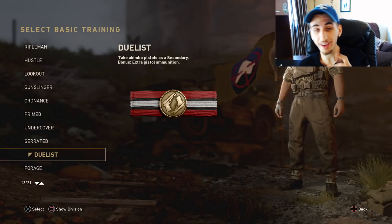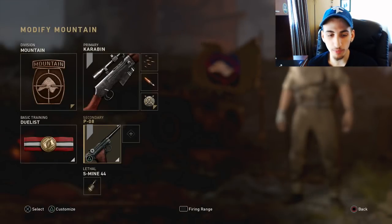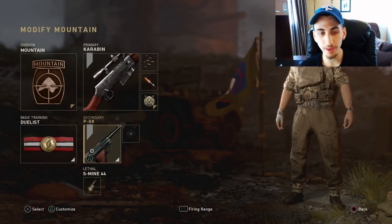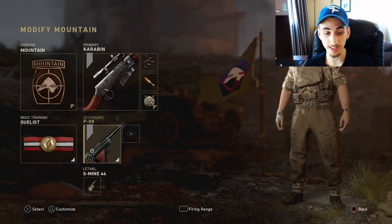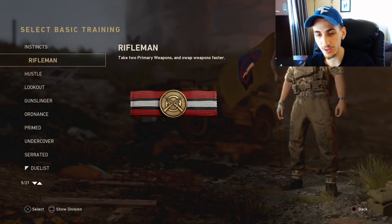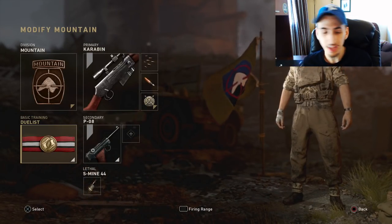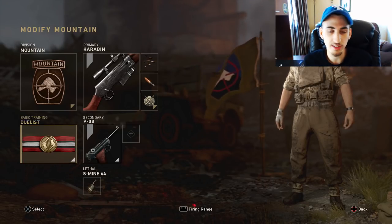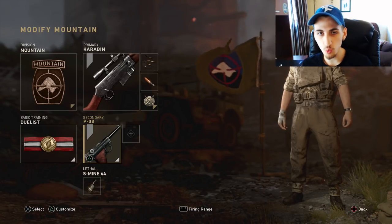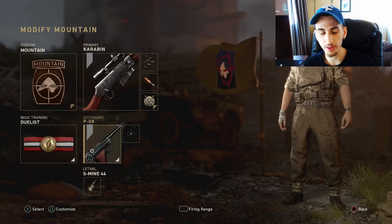Here I got this class — Duelist. If you guys didn't know, you can actually have akimbo pistols — dual-wield pistols — but you've got to have this basic training on. My best shot on the World War II beta was with the dual-wield pistol class. Like I said, you don't need Rifleman. It says swap weapons faster, but you don't really need that. As long as you instant-swap in your shot, your gun comes out fast enough. I don't need that swapping weapon faster perk — as long as you're instant-swapping in your shot, you don't need it.